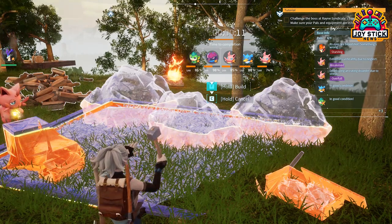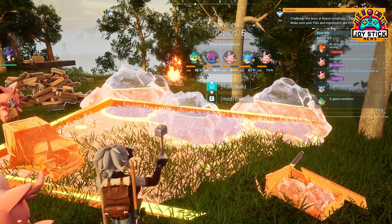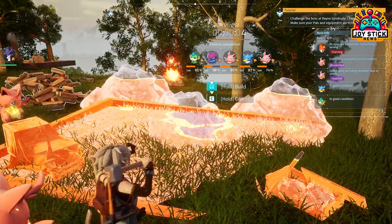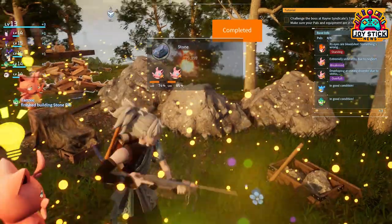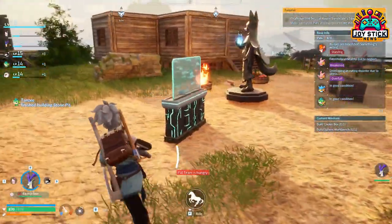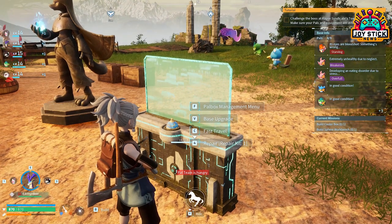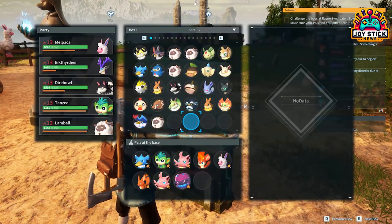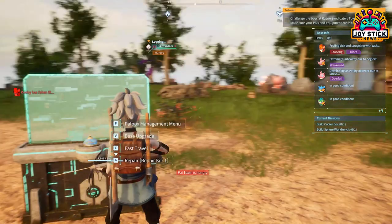Here's a pro tip: just building the Stone Pit isn't enough to get it working. You need to assign pals to it — and not just any pals. Those with mining traits are your best bet. A good early game option is Cattiva. Just open your Pal Box, assign your mining pals to the base, and there you have it — setting up and using a Stone Pit in Palworld is that simple.